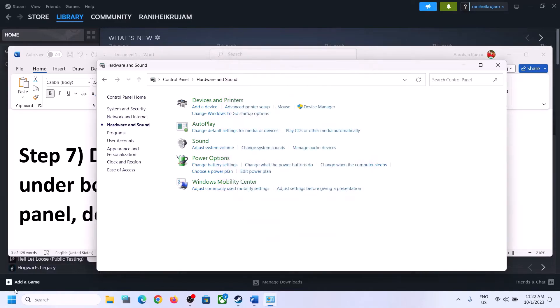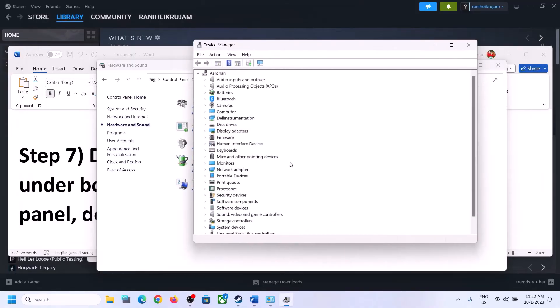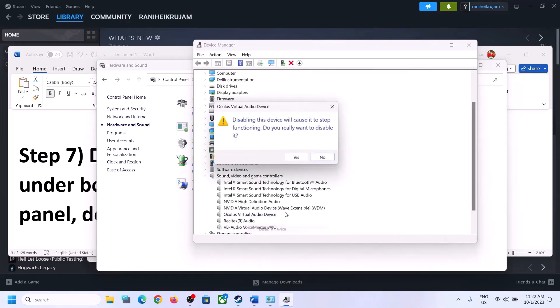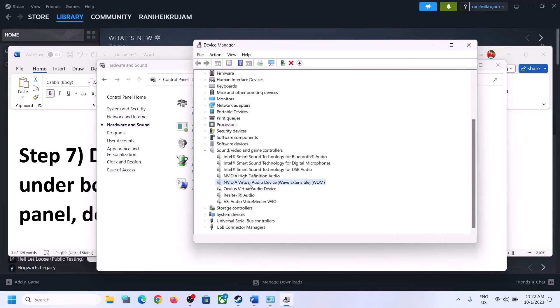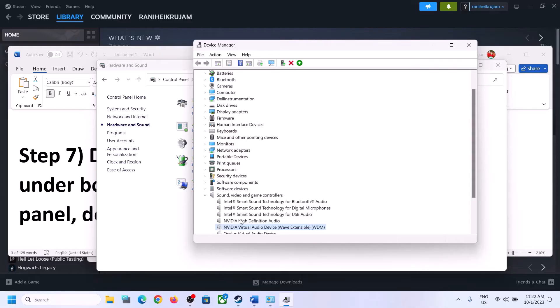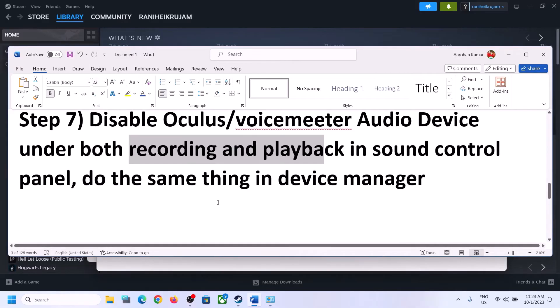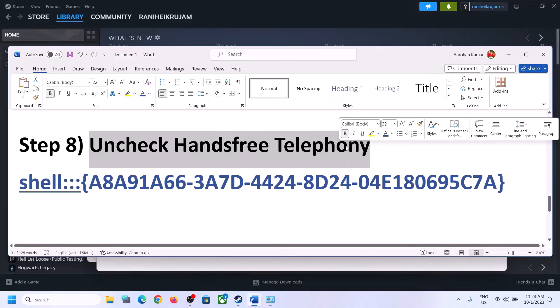Now do the same thing in Device Manager. Right-click the Start menu and click Device Manager. Expand Sound, Video and Game Controllers. Make sure only the audio device you want to use is enabled — in my case it's Realtek. For devices you're not using, like VoiceMeeter, Oculus, or NVIDIA, right-click and disable them. Only the speaker you want to use should remain enabled. Then launch the game and check.